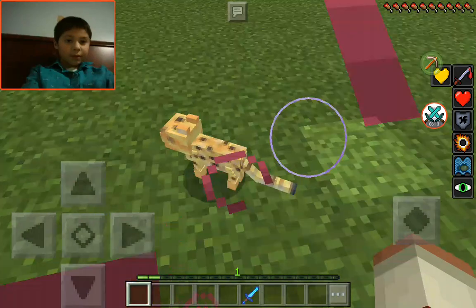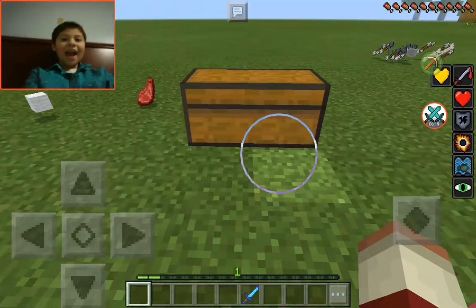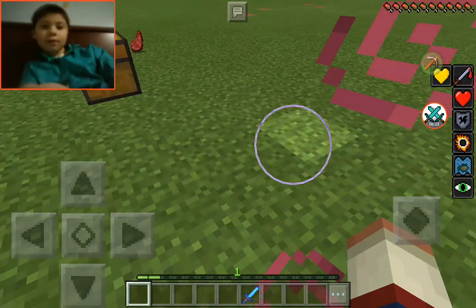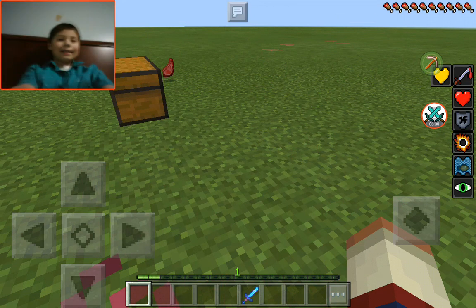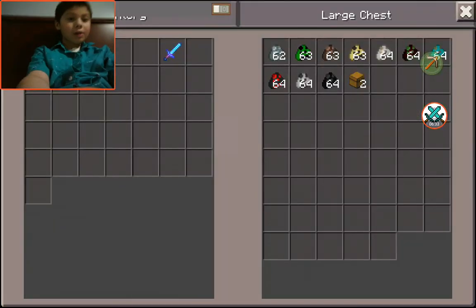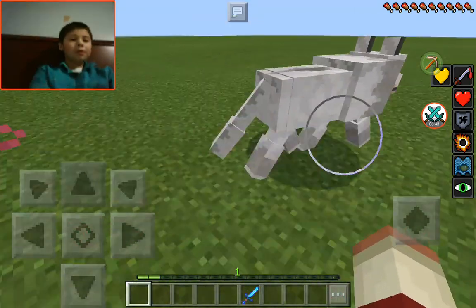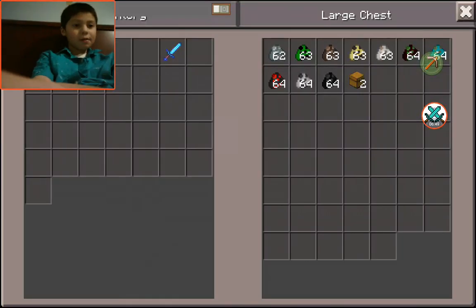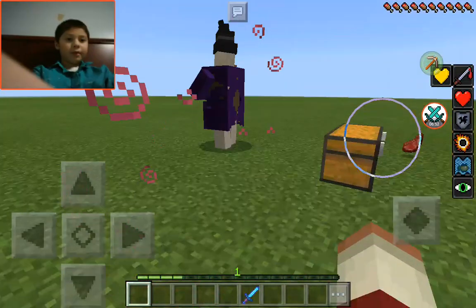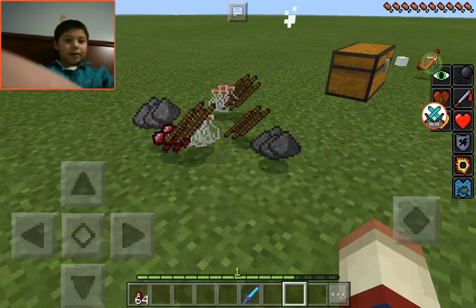Dude, this mutant - oh my gosh, that thing attacks you! Why is this so laggy? The ocelots attack. Okay, so a mutant wolf - oh my gosh, this thing's huge! Oh my gosh, that thing tried attacking. Of course they're mutant wolves. Oh my god, I might need a sword for this.